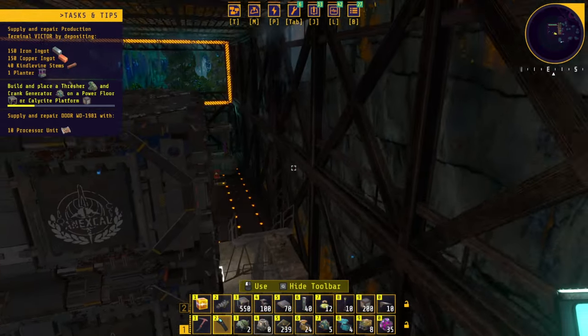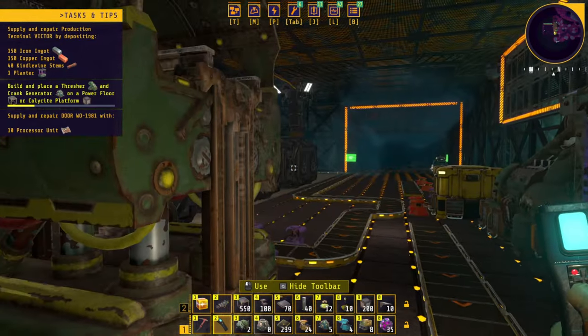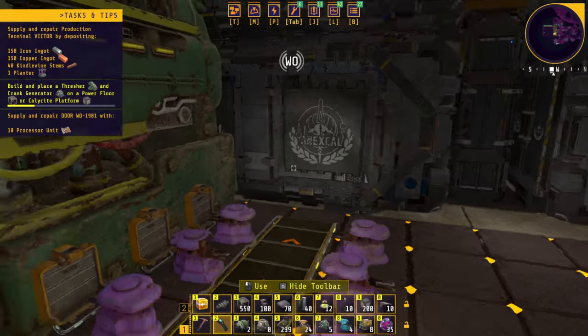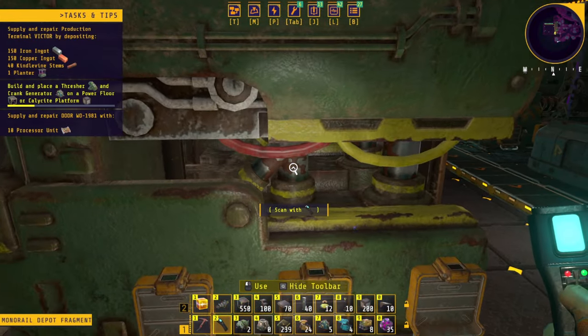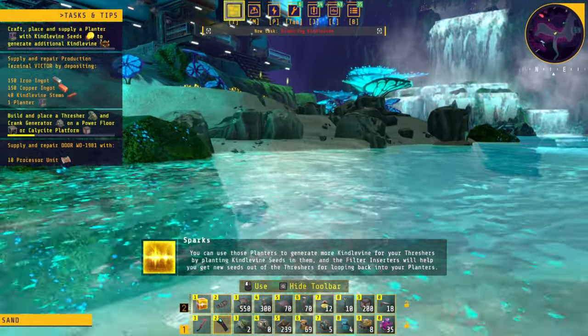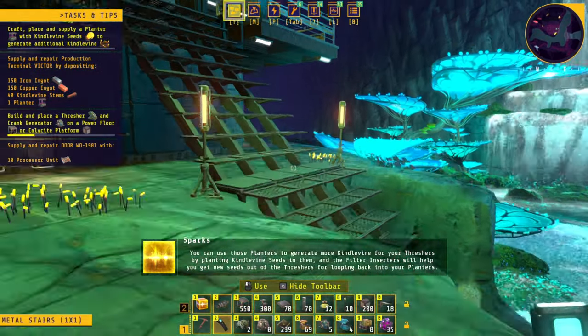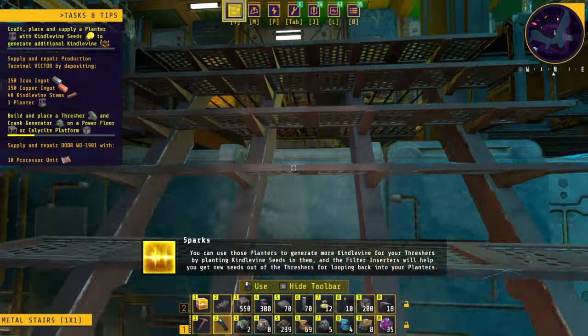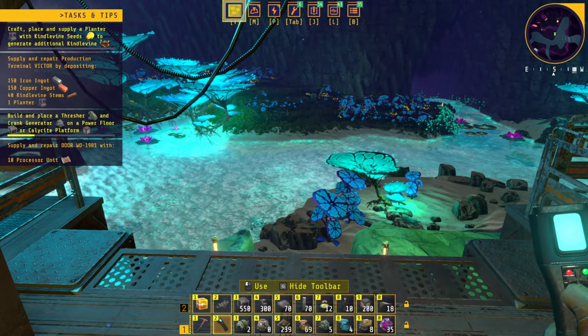We're going to scan everything and head back, then start building. I will jump to the next part. 'You can use those planters to generate more kindle vine for your threshers by planting kindle vine seeds in them, and the filter inserters will help you get new seeds out of the threshers for looping back into your planters.'